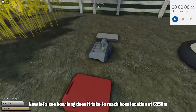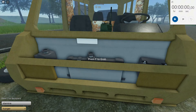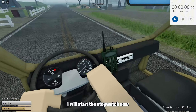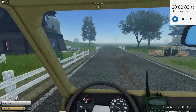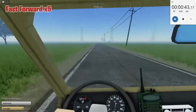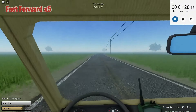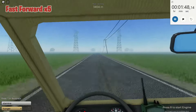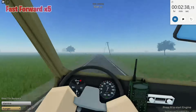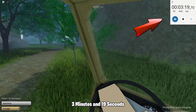Now let's see how long it takes to reach the boss location at 6550M. I'm gonna use the van plus desert traveler combination again. I will start the stopwatch now. It took 3 minutes and 19 seconds.